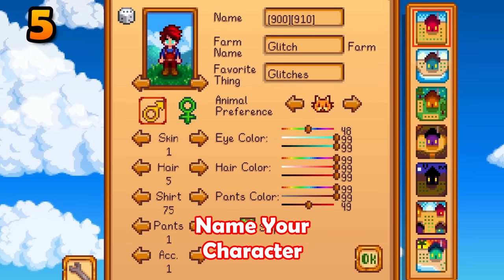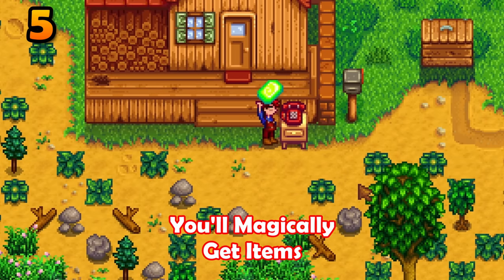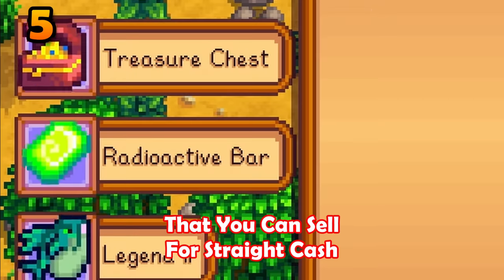Item ID glitch. Name your character this, then give Clint a call. When he says your name, you'll magically get items that you can then sell for straight cash.